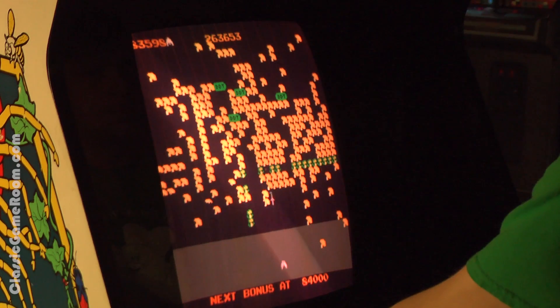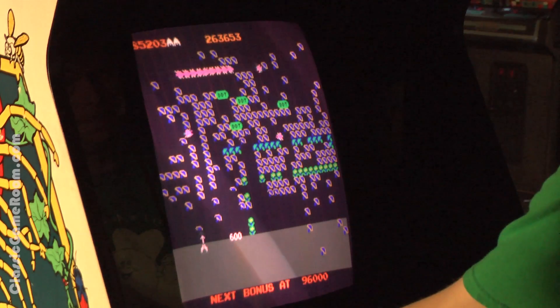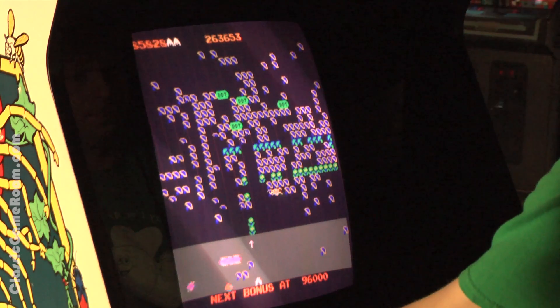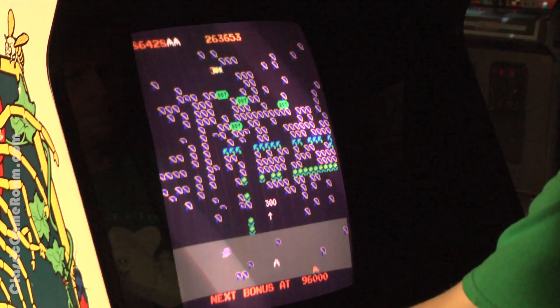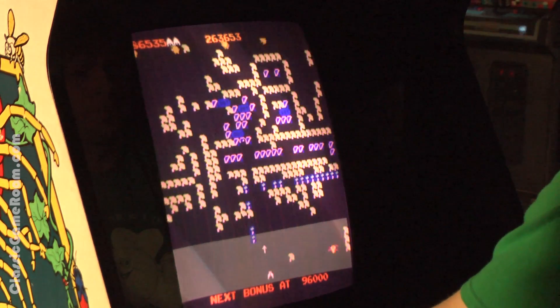If you shoot the little worm thing, it'll slow down the game. The DDT cans will explode and take out a lot of enemies if they're nearby. The spider is, once again, a complete pain in the ass but worth big points. And then there's mosquitoes and all kinds of other crap flying at you. Millipede's awesome.